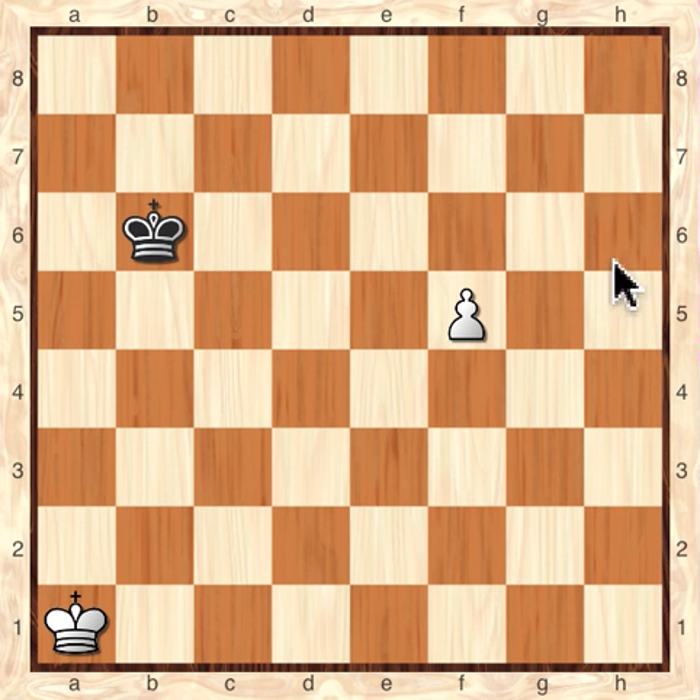Here, White has a single pawn at the F5 square. And the first thing you'll notice is that the White King is too far away to help the pawn reach the 8th rank. The idea is simply, if you're White, you want to get a Queen. And then checkmate the Black King after you get a Queen. The Black King is here at B6 and it's closer to the White Pawn. And the question you need to ask is, is it close enough to stop it?